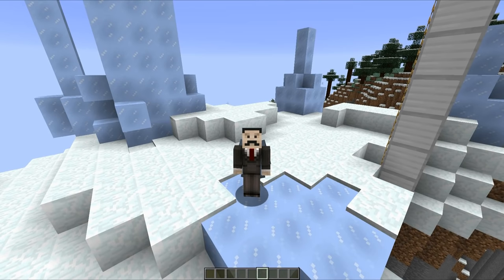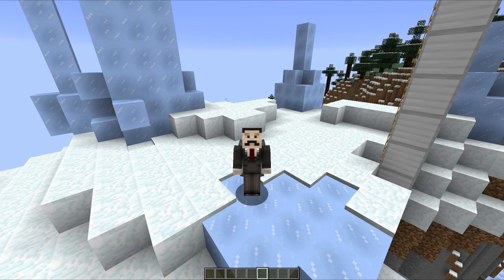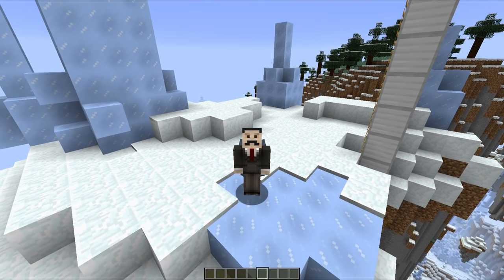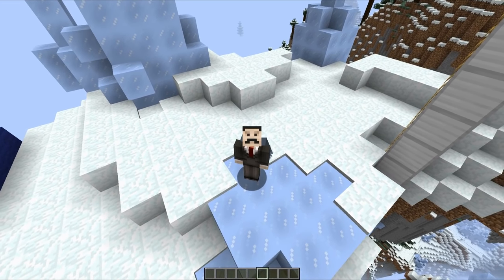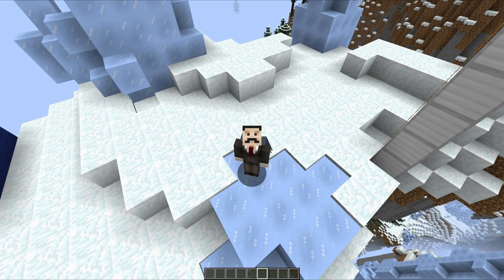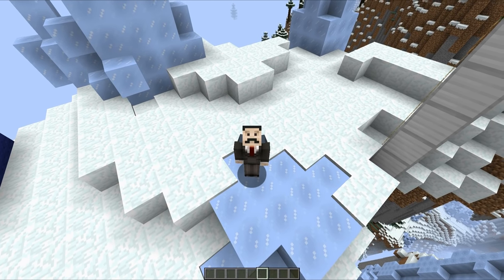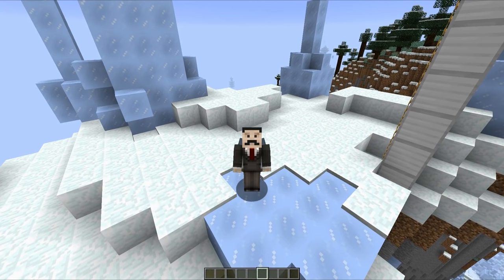Hello everyone, this is Mumbo and welcome back to another Minecraft video. In this one we're going to take a look at the new wings that were introduced in the latest snapshot of Minecraft 1.9. What these essentially allow the player to do is glide, or as Buzz Lightyear would say, fall with style — which let's face it is a cooler description. I think these things are awesome, one of the best additions to Minecraft in a very long time.